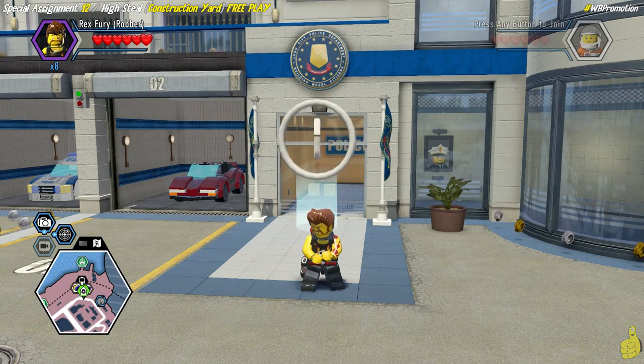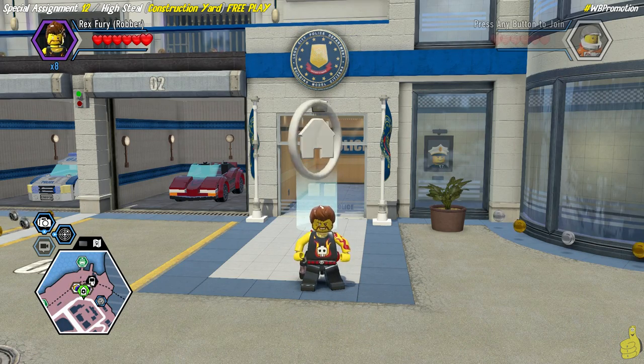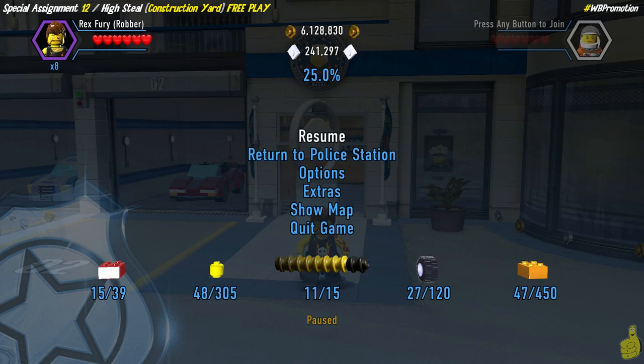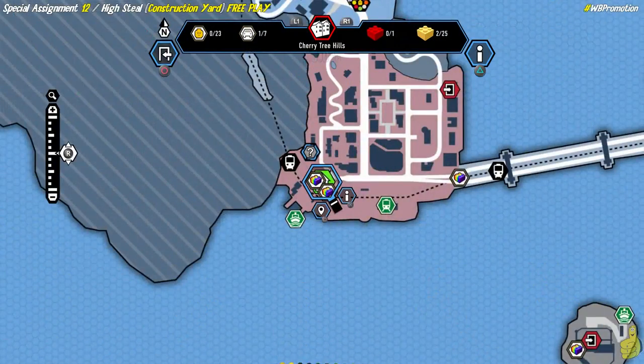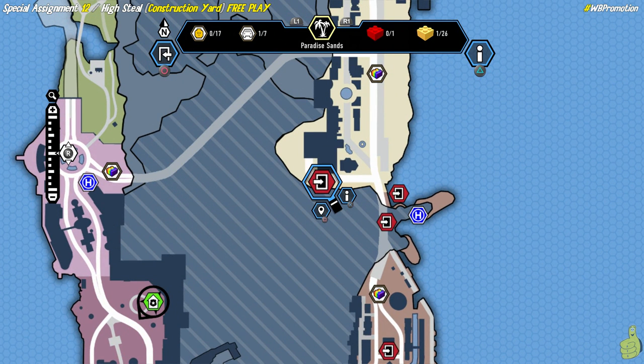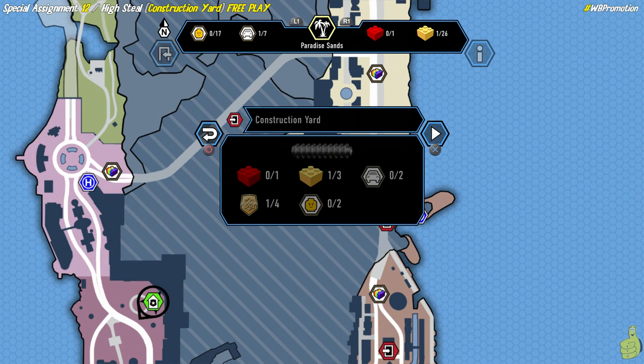Some of the more important red bricks we suggest you turn on are obviously the stud multipliers, attract studs, and things like the super space crate and break and enter - those are also great. Make sure you've got old Rex Fury, which we show you how to get in our preparing for free play video. We're ready to roll.